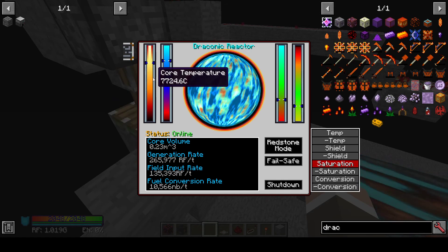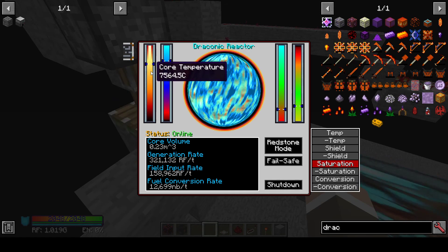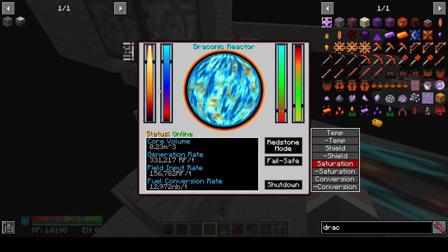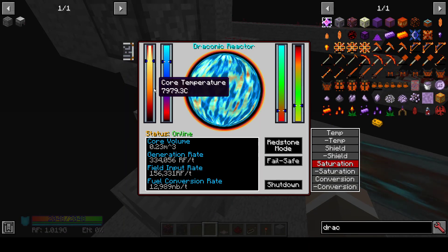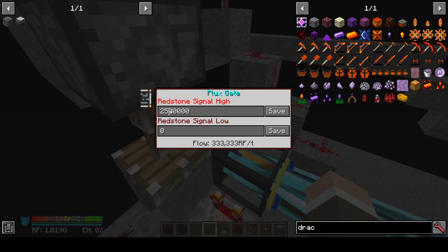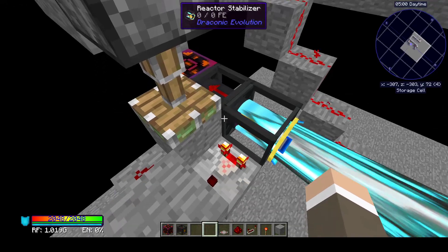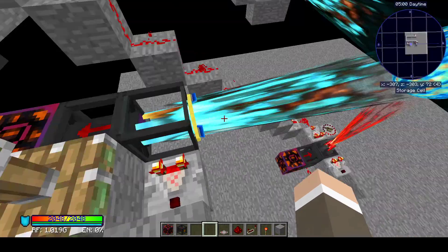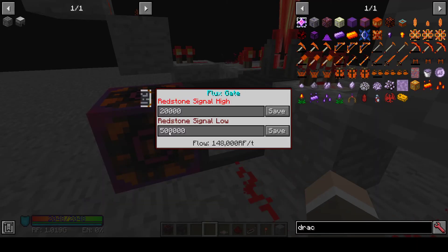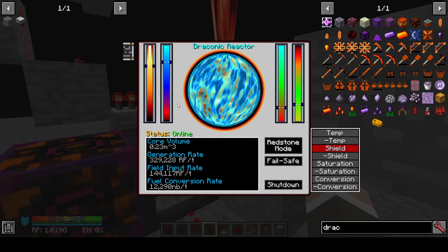So now it'll kind of fluctuate between about 7,500 and 8,000. This will also provide a sort of auditory alarm to tell you: hey, you're running your reactor a little bit too hot. You might want to decrease this max value here a little bit. I'm going to go ahead and do that to about here. Now this is starting to settle. Now I'm going to demonstrate the other half — the containment field failsafe. I'm going to start just decreasing this bit by bit.